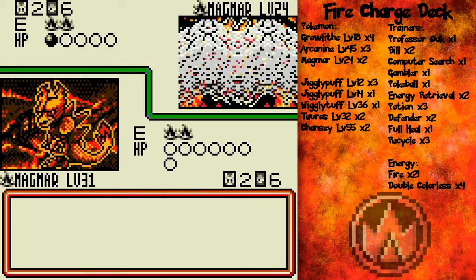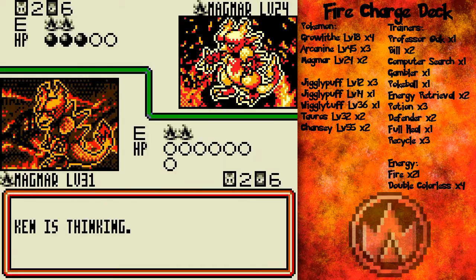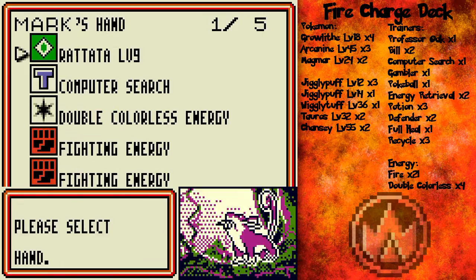At the very least it'll put pressure on him, because he's gonna have to decide whether or not to attack my Magmar with his Magmar or switch it out. He is attacking and he's not switching, so I'm gonna be able to knock out that Magmar on the next turn with Smog, guaranteed. Good.